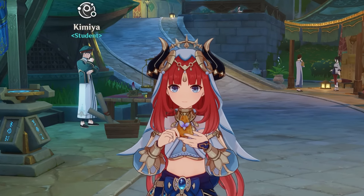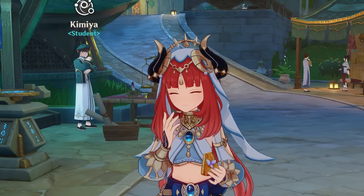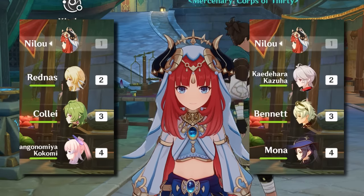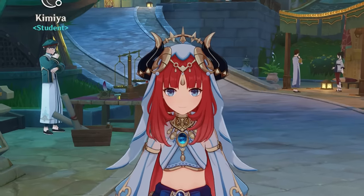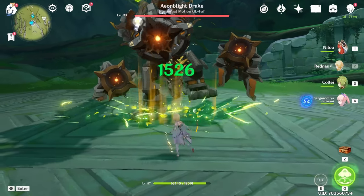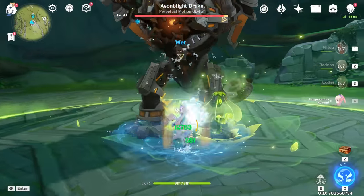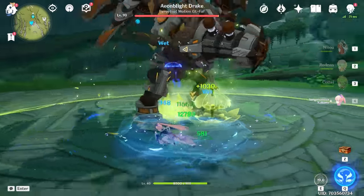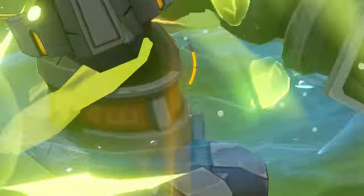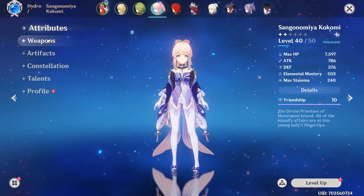Now that she's pretty much ready we're gonna try two teams out — one is going to be the bountiful core build and one is going to be the vaporize build. Let's start with the EM build. I have a little circle around me and I'm going to use Kokomi to pop the cores. Wait, what did I just do — I double-jumped. What does she have on? Oh wait, that does happen.